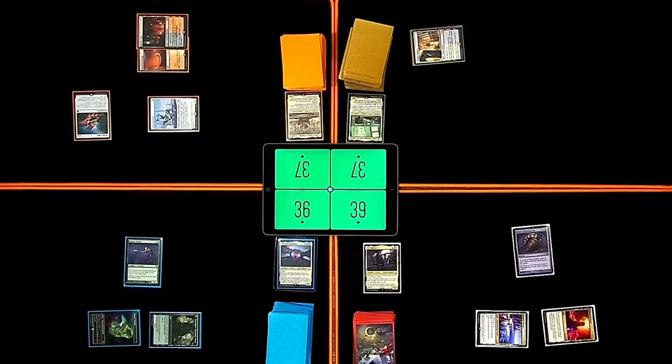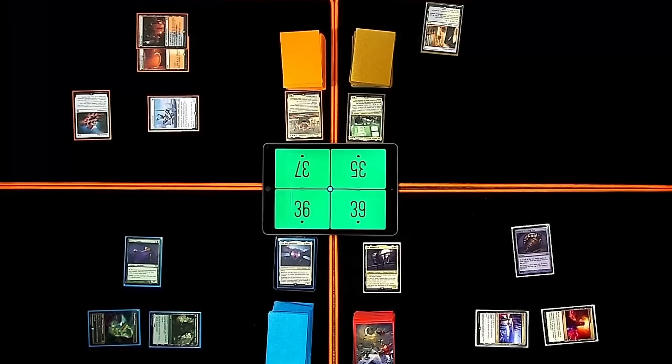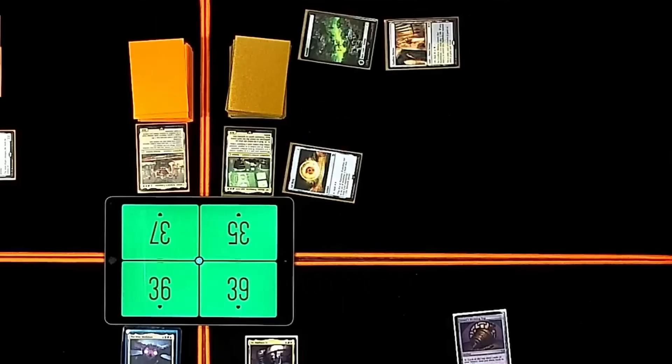At your end step, I'm going to give you a card. Excuse me? The Empiric Tutor. I don't like that. Upkeep. Draw. Play a Swamp for turn. Play a Sol Ring — paying the one. Talisman.